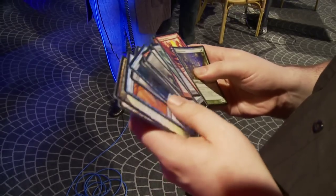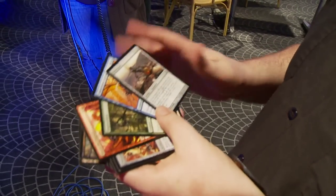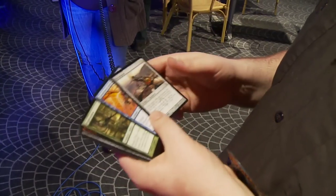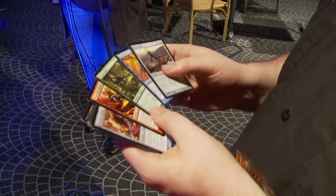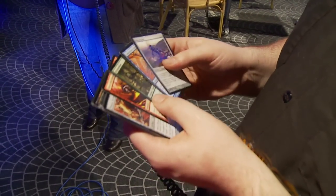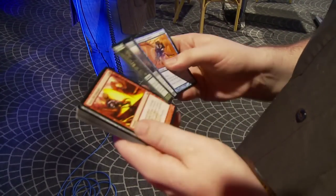Again, if the Sphinx wasn't there you'd take the Mortar Pod and still be very open, since the two things you want out of your first pick are power — which both of these have — and not locking you into a deck, which neither of them really do. The Mortar Pod obviously less so. Blight Widow on the other hand is one of the best cards but it restricts your deck and colors a little bit more, since green's a pretty mana-intensive color and tends not to work well with most other colors. I'd really only draft green-red or green-black.